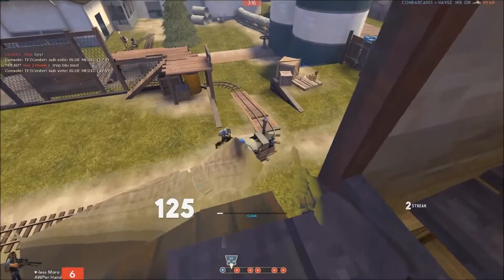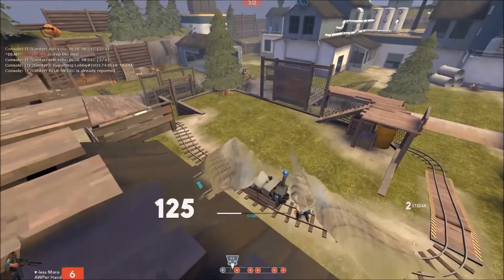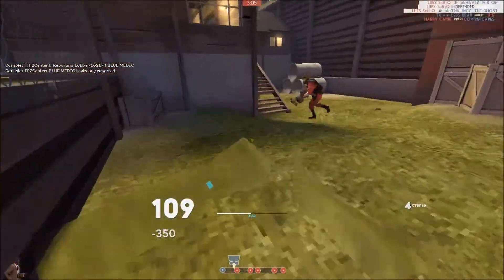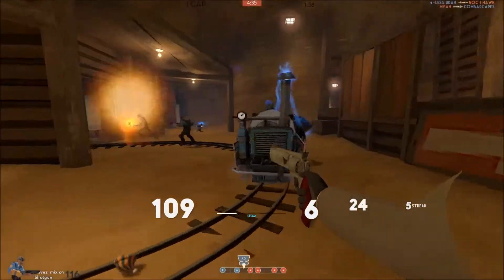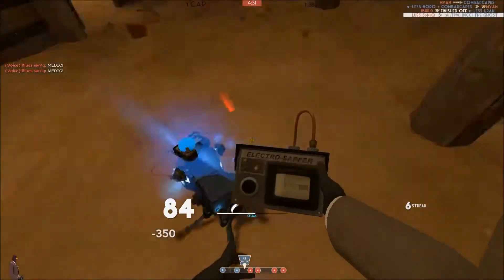The engineer is on the cart and the demo comes to the cart once again. They don't check behind them and they're distracted, so I go for it and get two more picks. Here again using the Cloak and Dagger, I go in and skip the sniper — obviously because he's using the Razorback — and go for the demo.